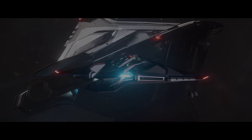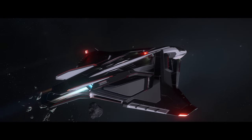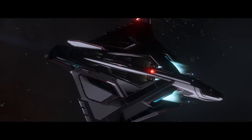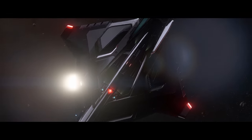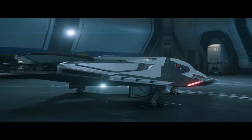Hangars now visibly have two layers of doors to fly your ship through — one part of the spaceport model and one belonging to the hangar itself. Normally there's no impact because they open at the same time, but there's a bug where only one layer opens, trapping you inside. Hopefully this never makes it to the live servers.